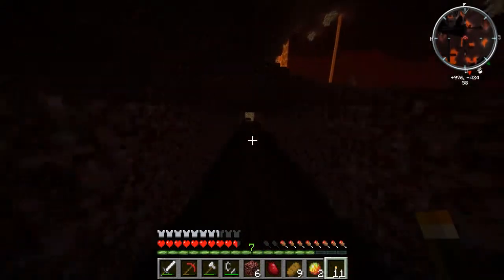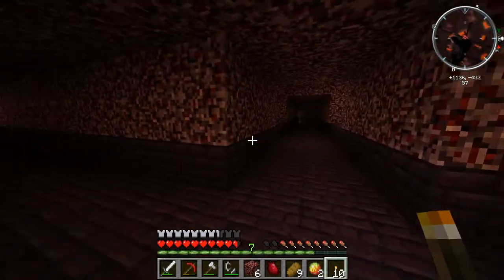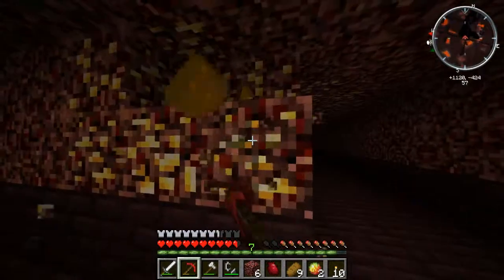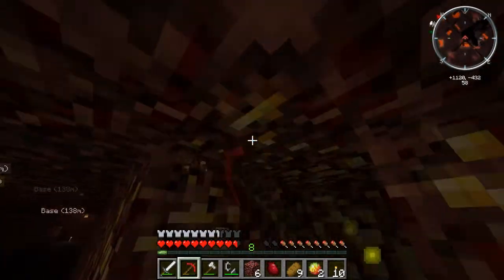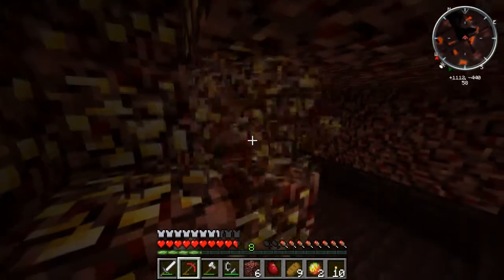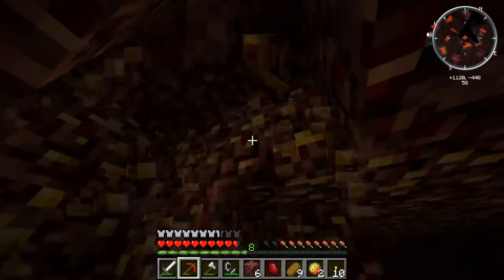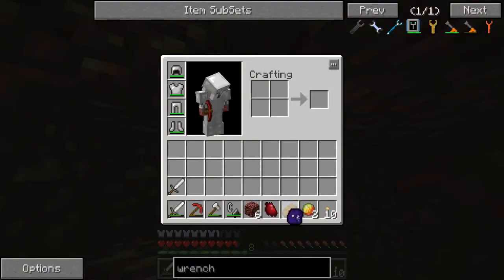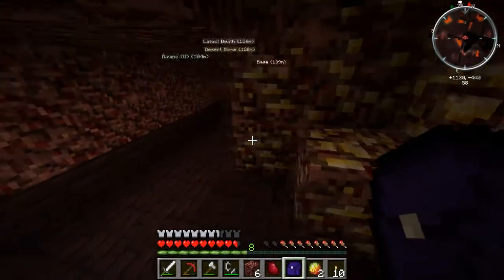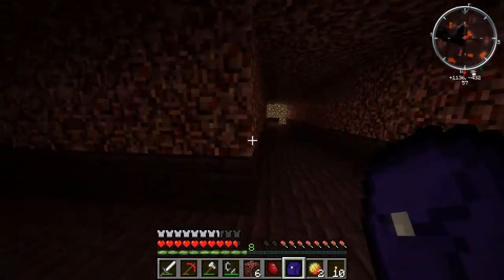There's some glowstone there I can mine and harvest quite quickly. Ooh, is that gold ore? Is there any pigmen around? It must be gold — it's got to be gold, it looks like gold. I've got to check this — I want to make sure if it's actually gold. No, it's pyrite. It looks like gold but it's not gold. Damn it, I've been misled.